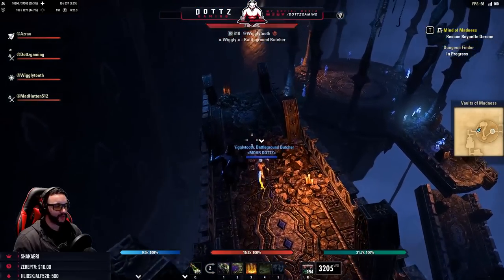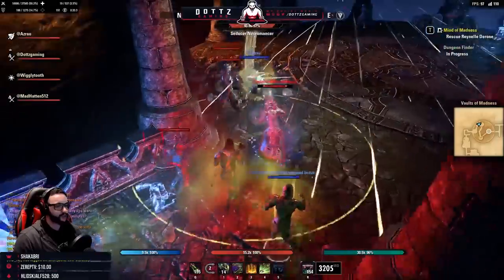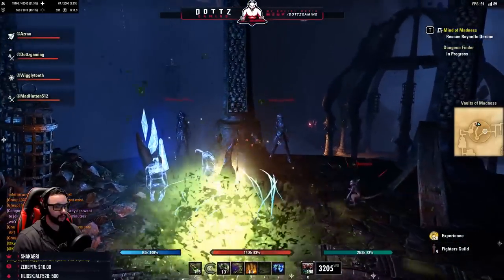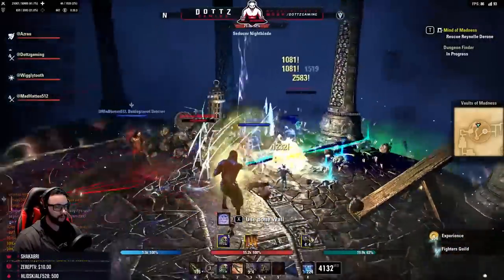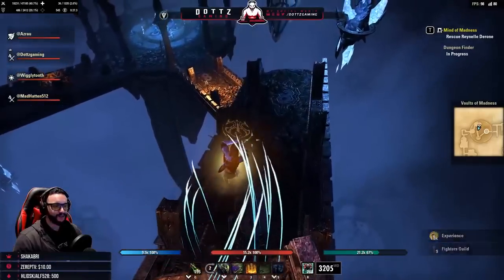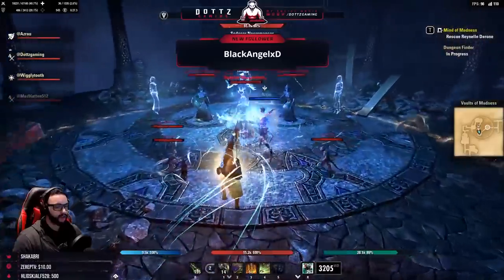Coming down to the bottom platforms, some people say you can skip the ad packs but we're going through them. You have necromancer ads, nightblades that do soul tether mechanics, and brutes doing heavy attacks — just don't stand in the red. Go from pack to pack along the platform. The next platform's ads are grouped up much nicer so they're easier to kill quickly. That's also where the Grothdar monster helm boss is located, so we drop our ultimate and burn them down fast.